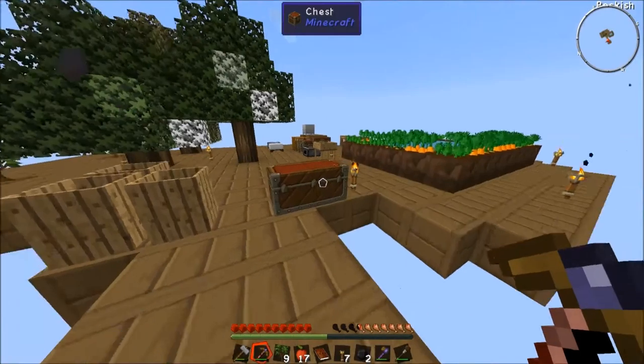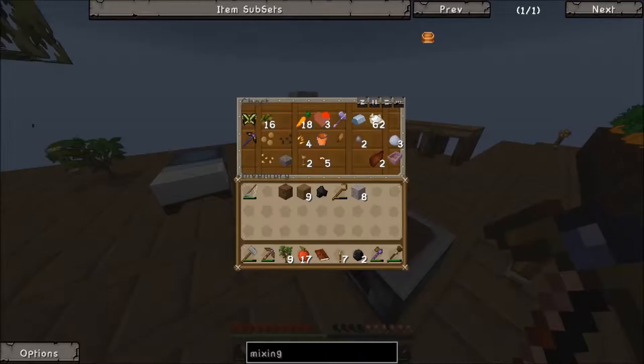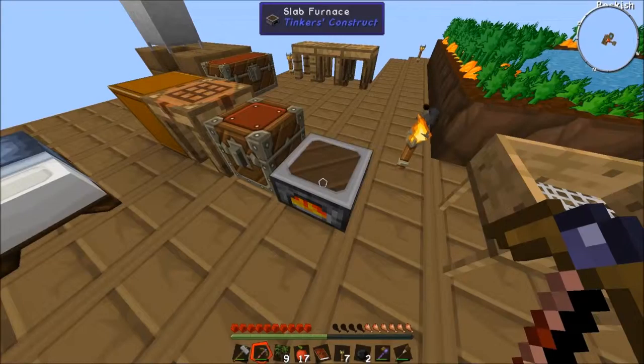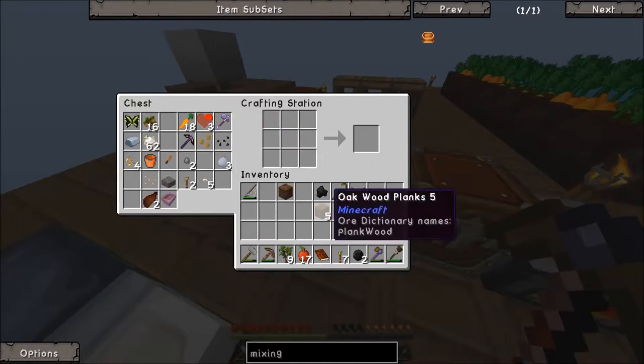Okay so we have our cobble. Let's throw some of this stuff in. I can throw charcoal in there as well. I want to create a few crooks real quick so we can get what we need out of this. That is not how you make a crook at all. There's one, let's create one more crook. That should be able to knock out enough.